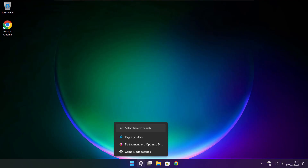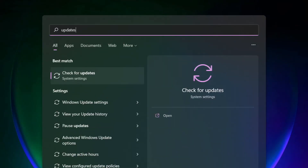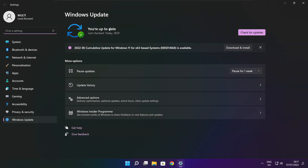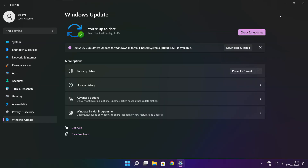If that didn't work, click the search bar and type Update. Click Check for Updates, then click Check for Updates again. After the update is completed, click Close.